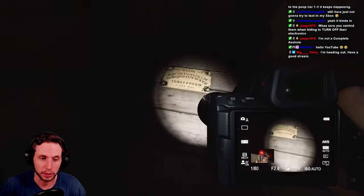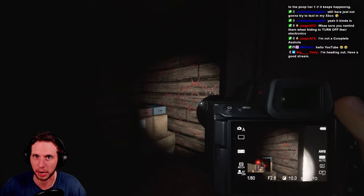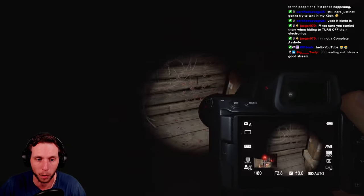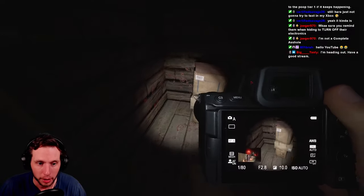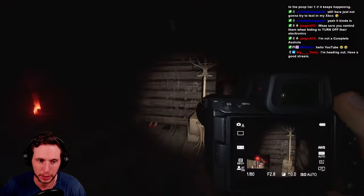The Ouija board spawns in the master bedroom. One of the breaker spawns is in this room as well — it'll be on this wall. Also, since we're back here, this is a hiding spot. If you have these boxes in this closet, you can hide right here.